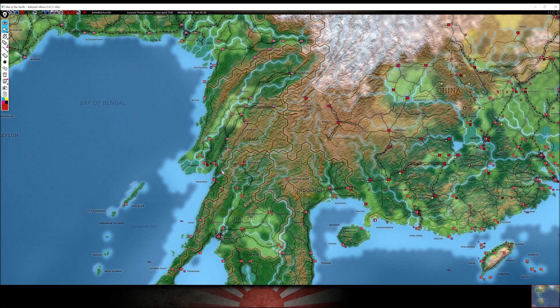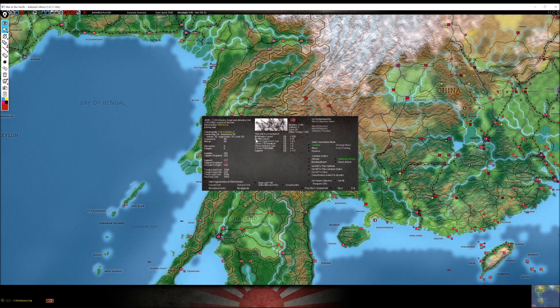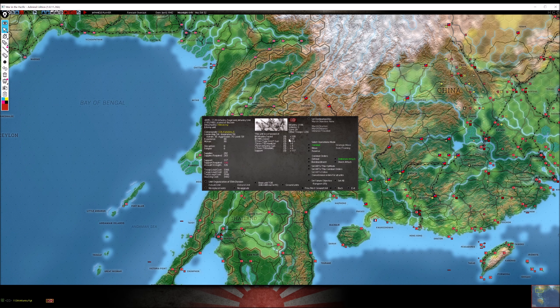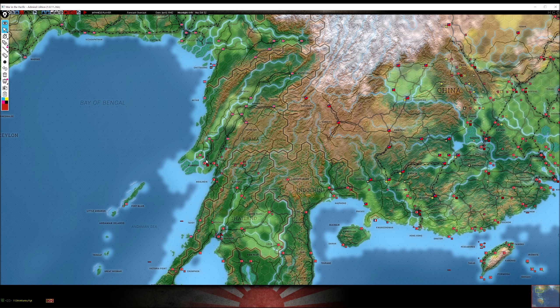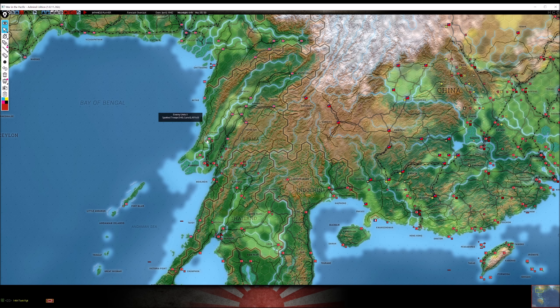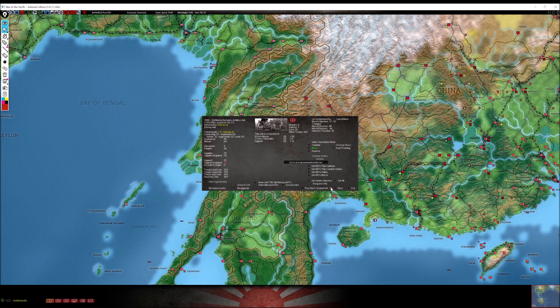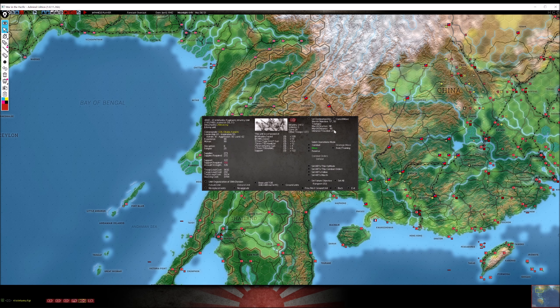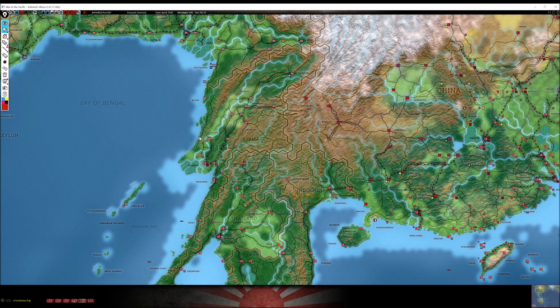In Burma, for some reason this unit did not shock attack, so I put them on deliberate attack for this turn. There was a river crossing here with a purple line - they should have shock attacked, but actually it's better this way because deliberate attack means way less disruption and way less disabled squads. We also have armor moving into position. We'll attack next turn and should be able to eliminate this unit or push it out of the way. We also get into Tunggu - next turn we'll be in Tunggu, and within two turns we should have this base.